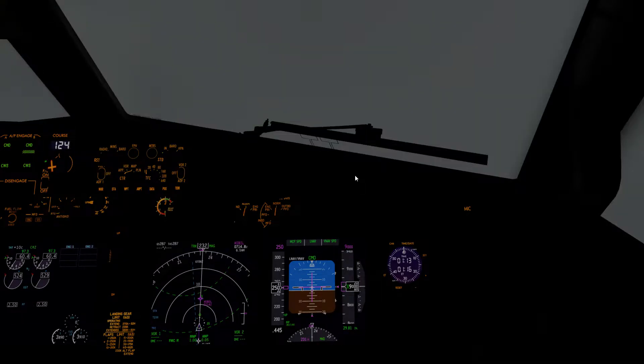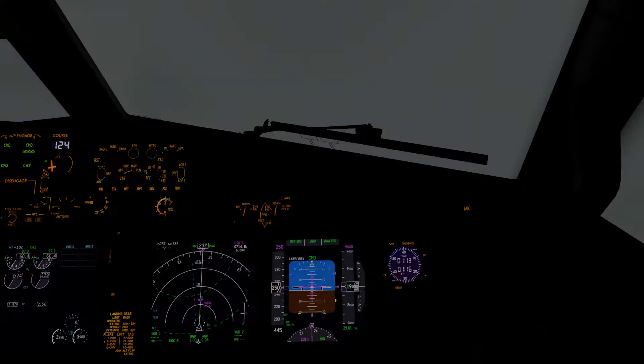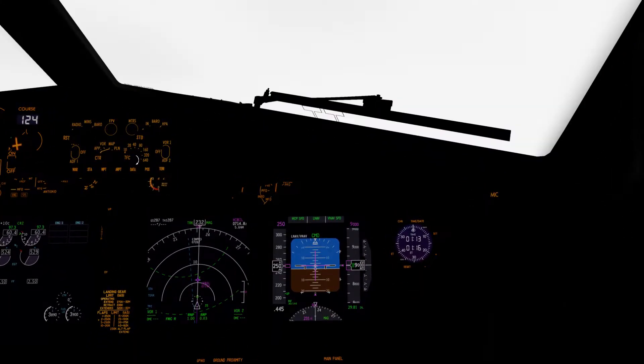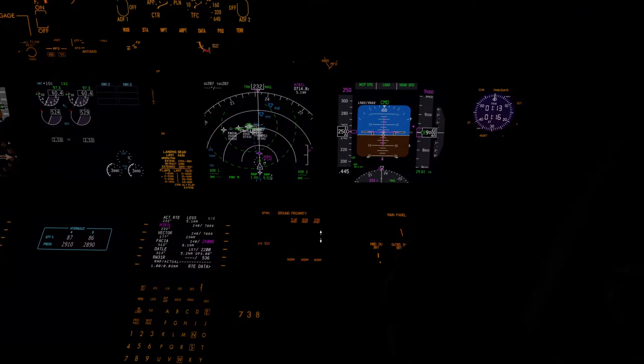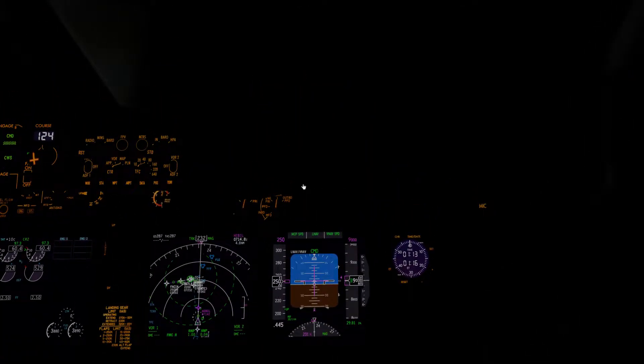Alright, so here we are. Just about 10 miles outside of our 15 nautical mile fix around Dallas Love Field. Currently holding at 9,000 feet, about to enter the vector leg of our route, before we manually steer the autopilot into the final base.